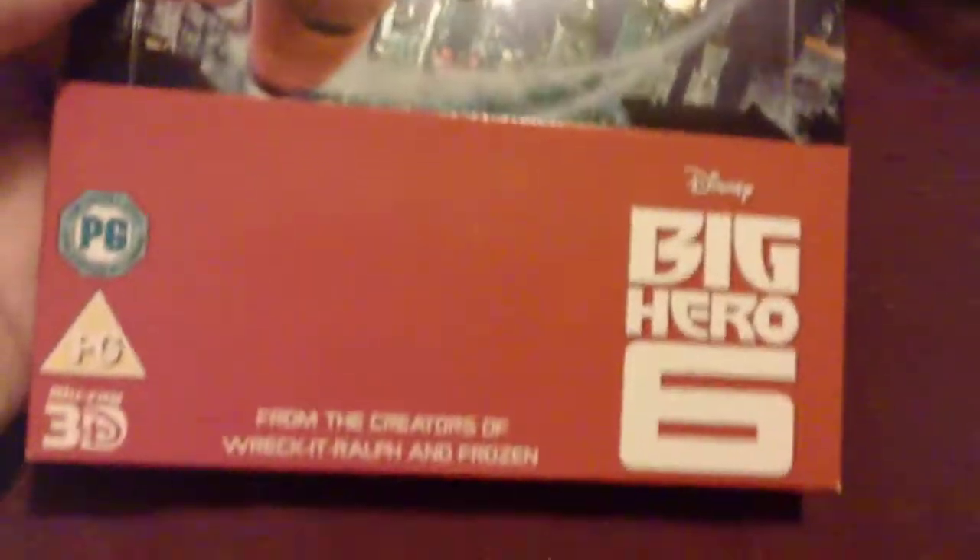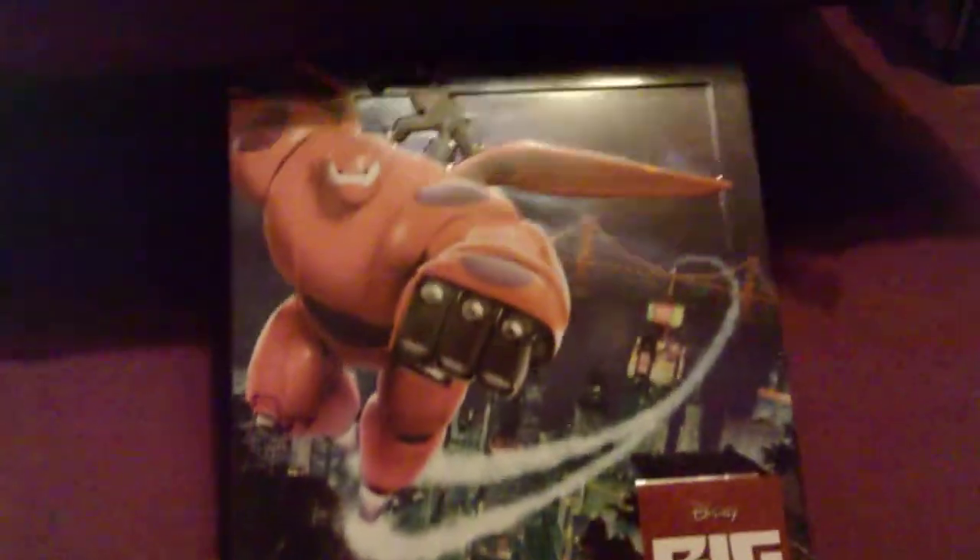And the last steelbook is another Disney one — and it is Big Hero 6, with the 3D Blu-ray. Really loved this movie. Oh, look at that, that's nice. There we go — and the back there, oh that's cute. Baymax and Hiro, that is a cute one. You get the Blu-ray and the 3D Blu-ray, of course. Nice little artwork on the inside there. I haven't got a 3D TV yet, so I just keep all my 3Ds at the back.